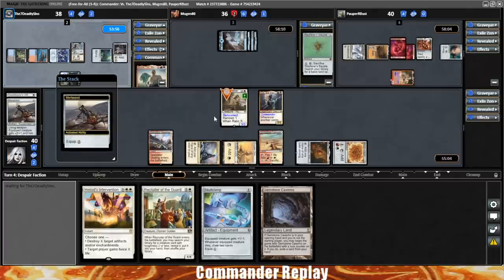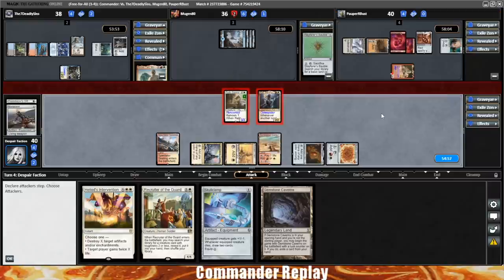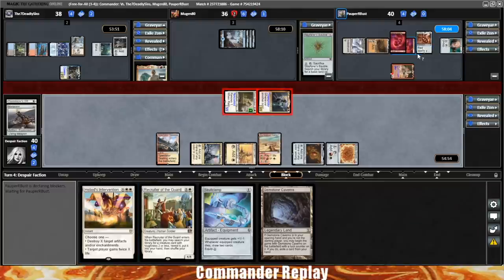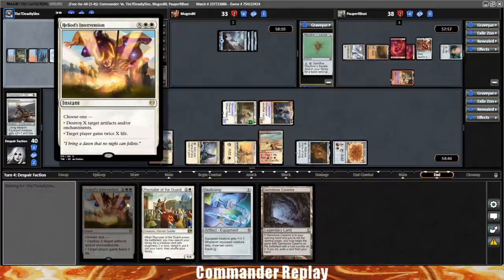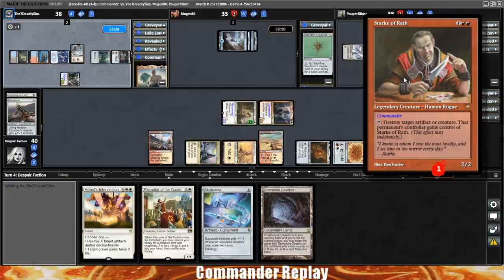This is gonna be a controlling type game. I guess we just do some attacking, spread some damage, get everyone off 40 life. Next plan is probably Heliod's Intervention to get rid of some of their artifacts, because our sacrifice outlet is down. Probably just have to go Heliod's Intervention and maybe try to get a Recruiter of the Guard, use Skull Clamp. Wow, that's good — he's come a long way with that Stark deck.